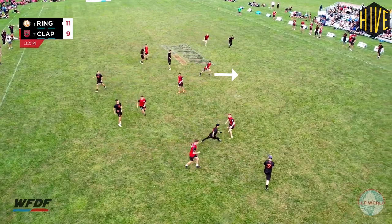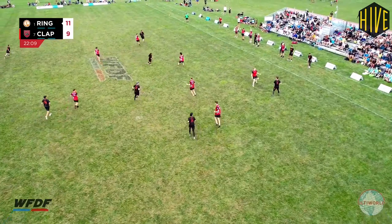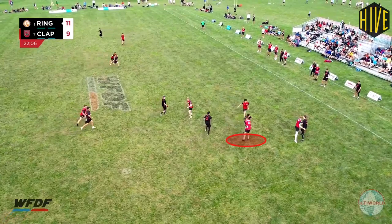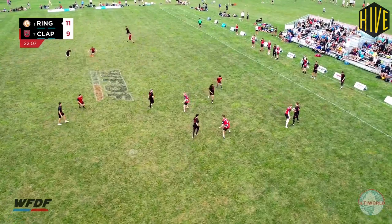As Osgar catches the disc, we see a 3v2 in the middle of the field and Clapham switch to stop either player being thrown to. As the stall count rises, Mitchell cuts back for Osgar and gets bumped by Amala, who correctly doesn't call pick, but also doesn't switch with Swan-Thompson, allowing the disc to be reset. This was a missed opportunity for Clapham, as Ring had no good options available — and it wasn't a difficult switch to recognise and execute, as both Clapham players were looking towards each other and could see the play developing.